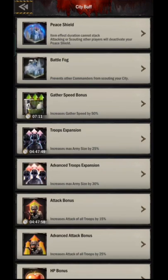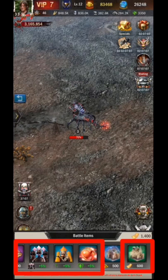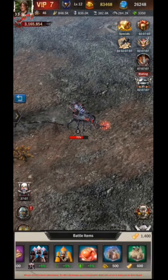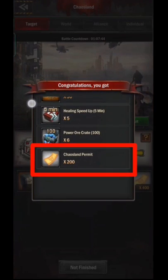If you want to use a shield then you can click here, and you have to pay 500 gold for the shield for 30 minutes. And to buy battle fog and other additional buffs here, we have to use a Chaos Land permit, which we can get from reward points. So this is what we need to buy buffs and battle fog in Chaos Land.